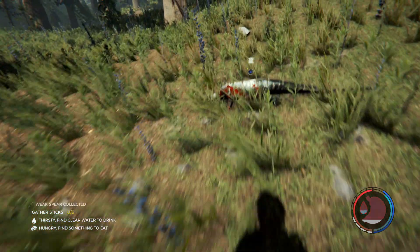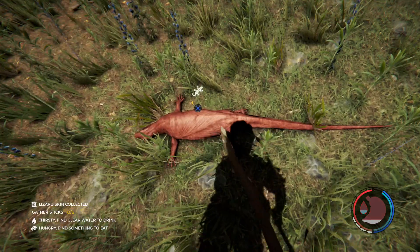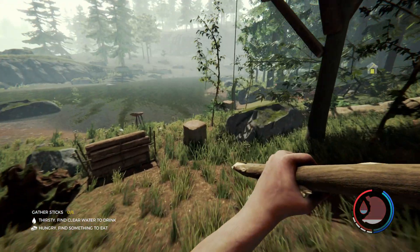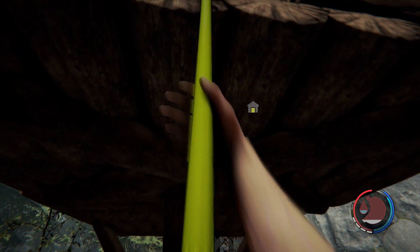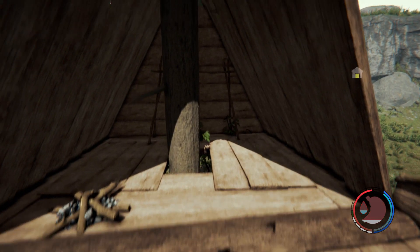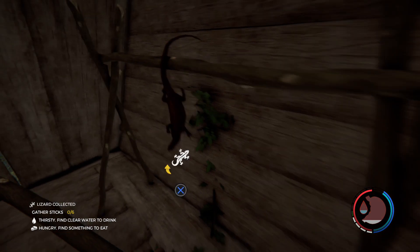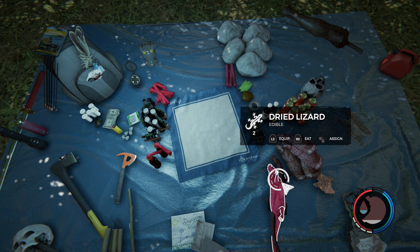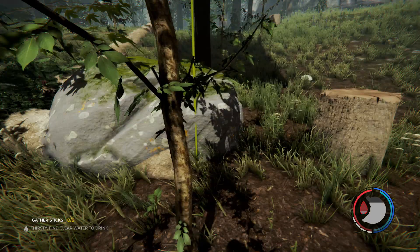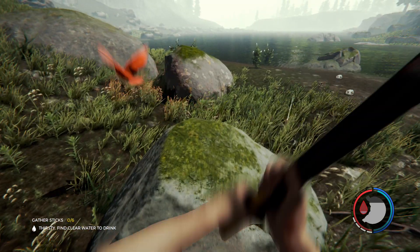Yeah! I got one! I killed a lizard with a spear - my life is complete! Thank you lizard, your sacrifice will not be forgotten. I need to eat soon. Let's get up in this treehouse and see what's here - I've just been walking around trying to kill lizards with spears wasting time. What do we have here - a whole lizard I can actually eat. Let's go ahead and eat this dried lizard. I got some lizard in me and some in my inventory, which is awesome.